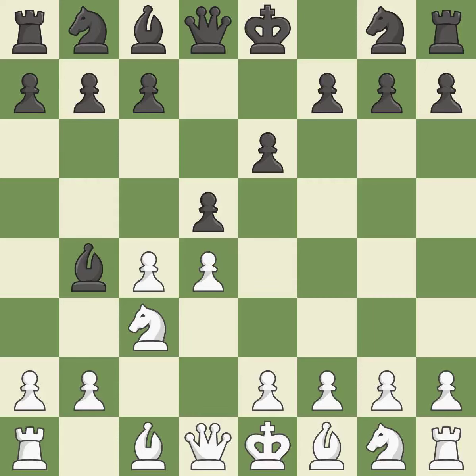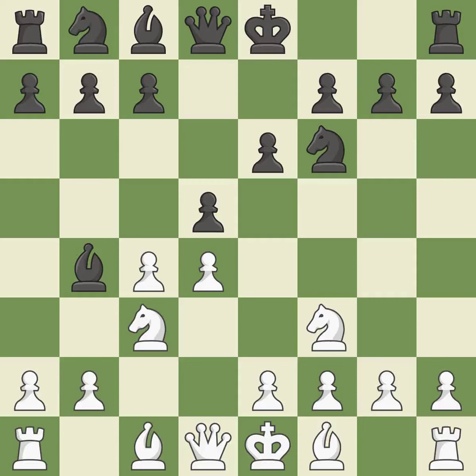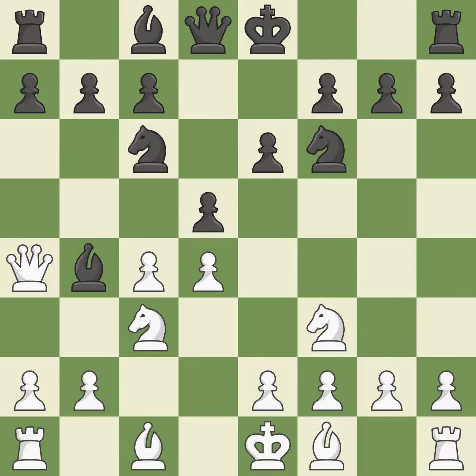Bb4 develops the bishop and pins the knight to the king. This develops a knight from its starting square, activating it — a knight moves out of its beginning square and into the action. This threatens to win a bishop. This defends the attacked bishop. This is the only move that works, protecting a pawn that was being attacked and had no defenses.